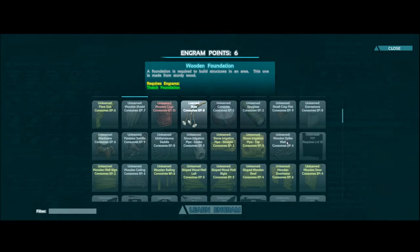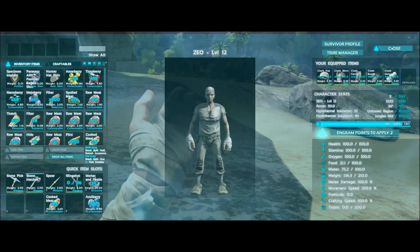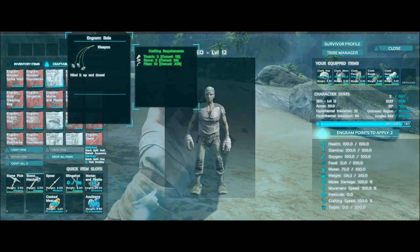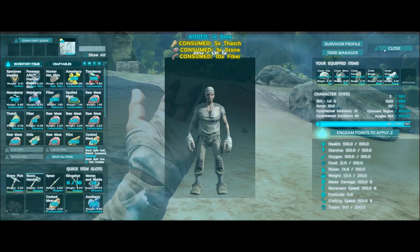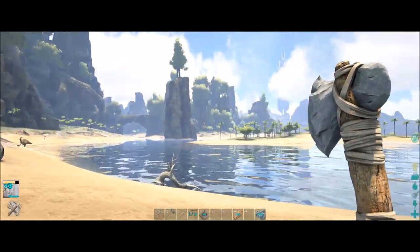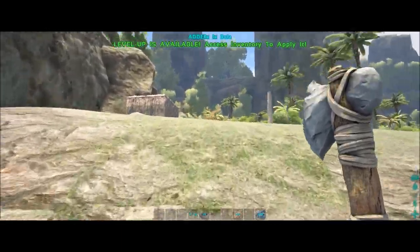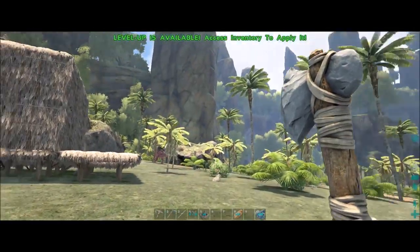I could possibly do some spike walls — I don't know how well that would work, but it should make a mediocre fence to keep our stuff in. Let's unlock it. We can still make more bullets. This place is so incredible — all the design and everything completely, at least in my opinion, beats out the regular island. Just with all the designs, the rocks, the trees, the sky — everything just looks so awesome.